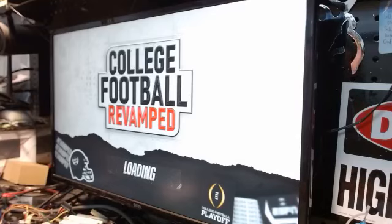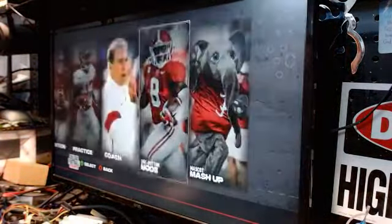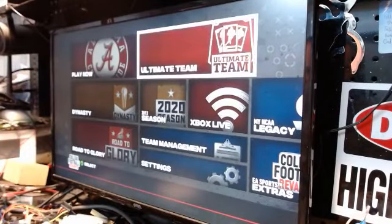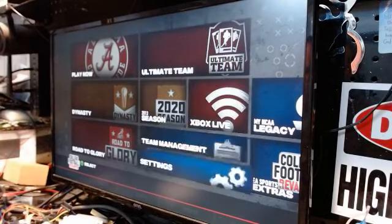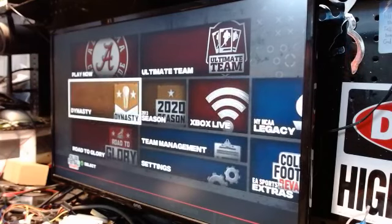We'll press start just to show that it's working. It's going to bring us to the options screen — you've got Play Now and there's your teams, Dynasty, Road to Glory, 2020 Season, Ultimate Team, Xbox Live, Team Management, Settings, esports extras, College Football Revamp, and My NCAA Legacy. Please, for the love of God, go to the College Football Revamp GitHub — check that out. Make sure you go there for any updates; they just did version 10 and may have another one.